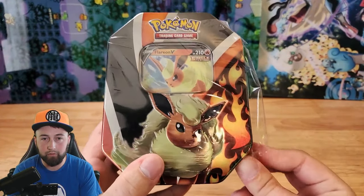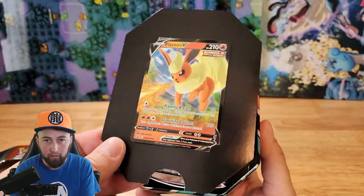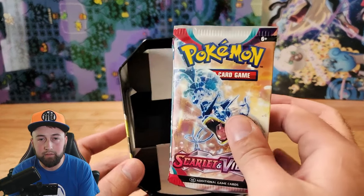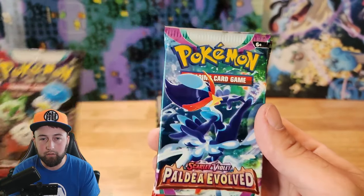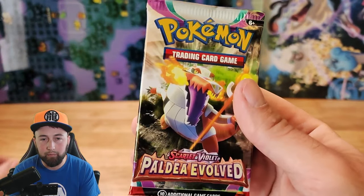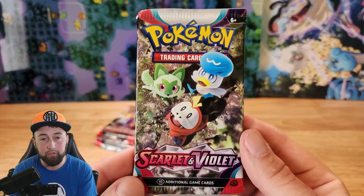We've got one good pull so far. Let's see if the Flareon tin can add to that. Here's our Flareon V card. And let's see what packs are inside — Scarlet and Violet with Terrastalized Gyarados, Scarlet and Violet with the three starters, Paldea Evolved with a Quaquavel on the front, and Paldea Evolved with Crocolore on the front. Which pack is going to give us another full art card? Let's start with the starters.